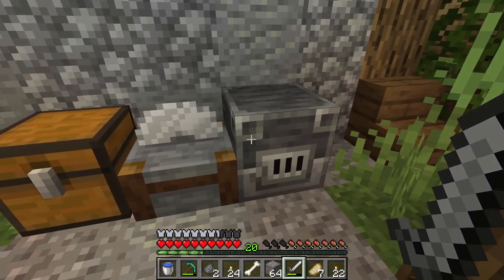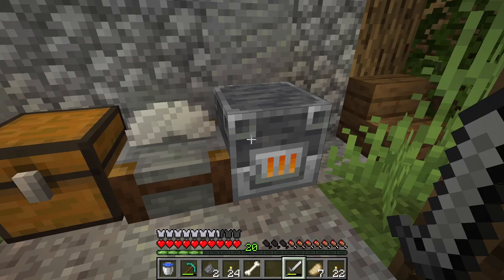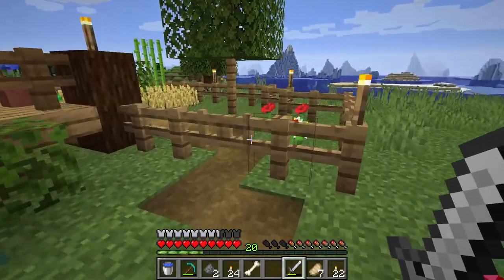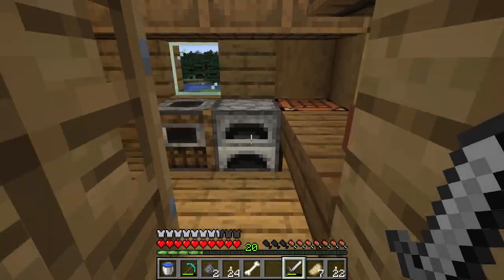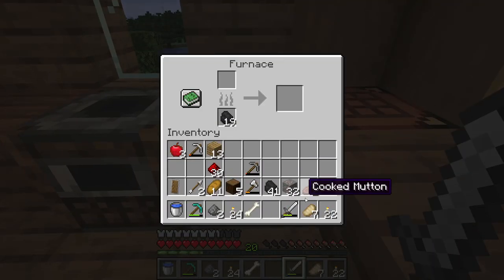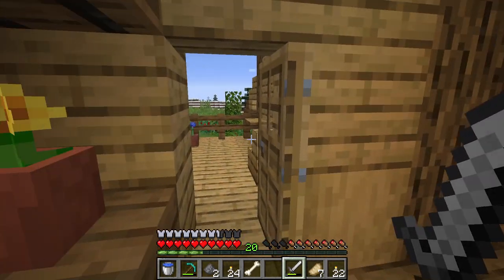Before we go anywhere, we need to smelt all of this stuff — and boy, is that a lot. So one coal will smelt eight of these, so we need eight coal in here. I'm just going to do the rest inside in the furnace — it's just half a stack. One thing you cannot do is smelt this in a smoker. A smoker is only for food.